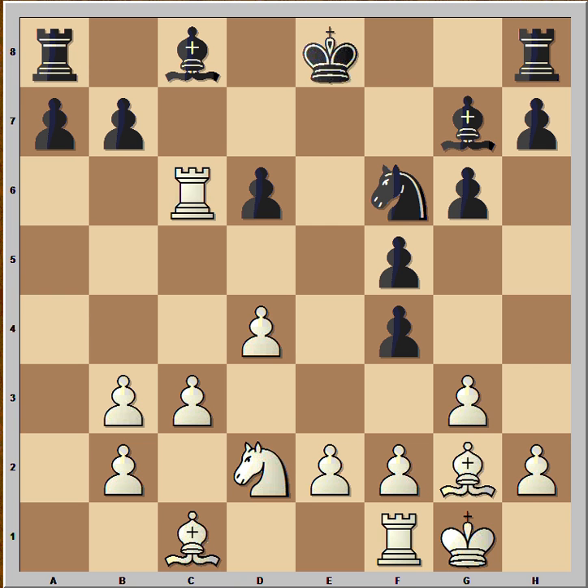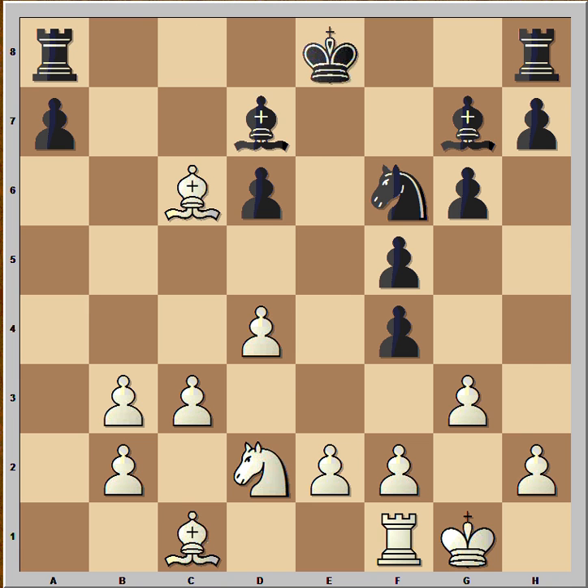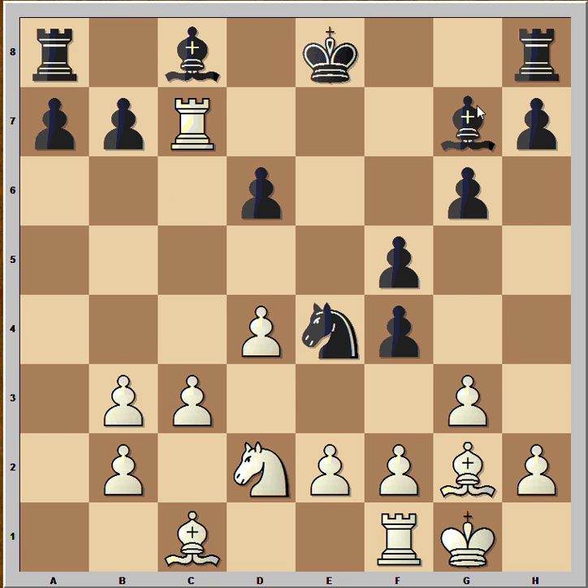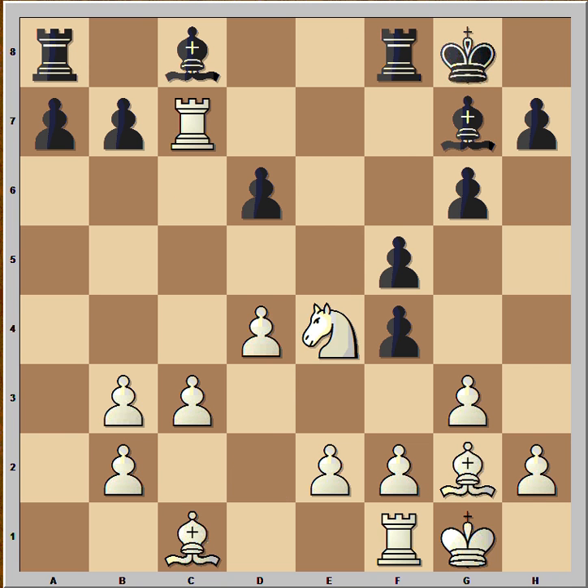Rook takes on c6. Well, if pawn takes, bishop takes on c6 — check — bishop to d7, bishop takes on a8, and white is winning. So after the rook captured on c6, black decided to plug the hole: knight to e4. Now rook to c7, attacking the bishop. Black castled, and after white captured on e4, black resigned.